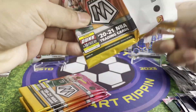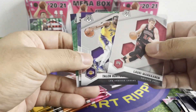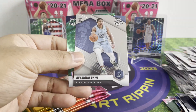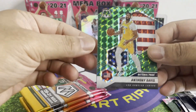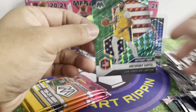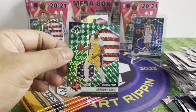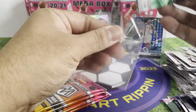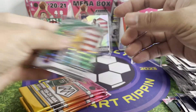Two more packs for the blasters. Desmond Bain rookie — wow, nice! Look at that — Anthony Davis. All these big players just look good in any card, you know. Let's put this aside.